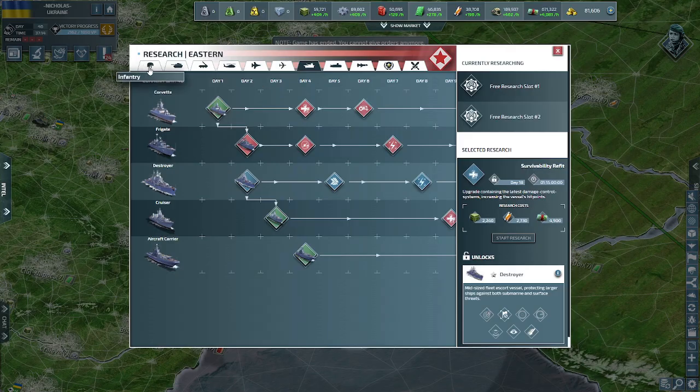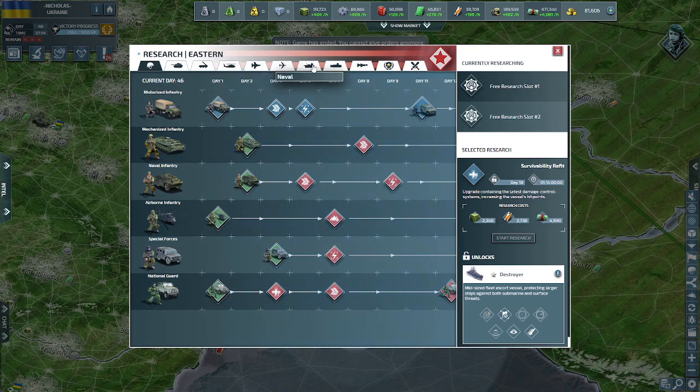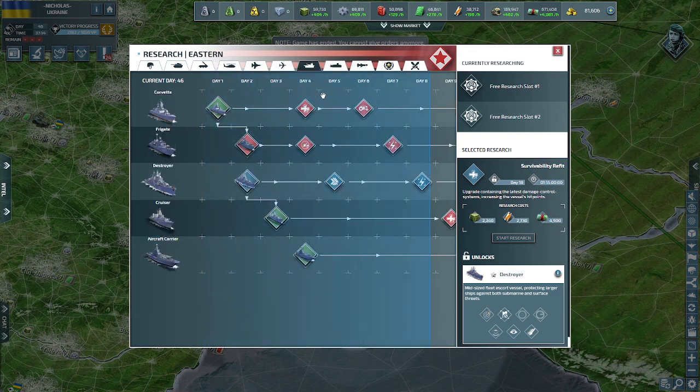Diving right in, we have the naval tab — it's going to be the seventh tab from the left. These are your naval vessels: your surface vessels, your ships, and submarines. We'll be discussing missiles in the next video, so today we're sticking with these five ships.